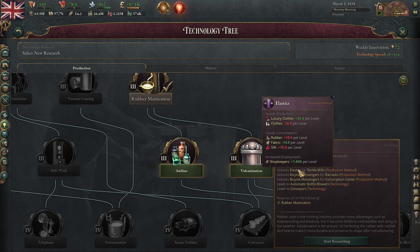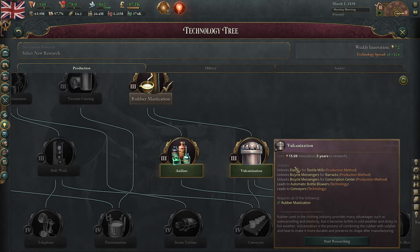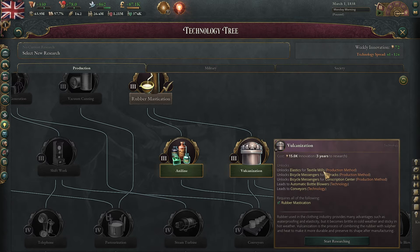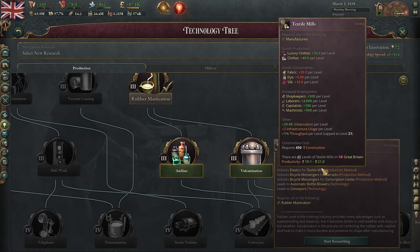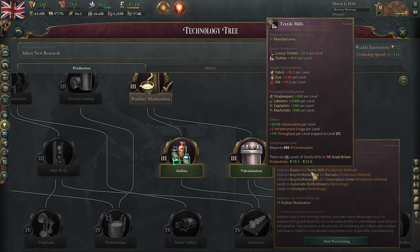Elastics is a very powerful technology as well. Elastics is going to allow you to tweak whether or not you want to have luxury clothes or clothes coming out of your textile mills. And hopefully by the time you get down to vulcanization, you've done a good job of securing the resources that you need in order to have profitable textile mills — that is fabric, dye, and silk. As long as you've secured access to all three of those in giant supply, your textile mills are going to be incredibly productive.